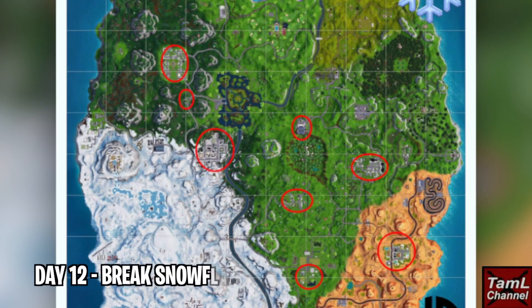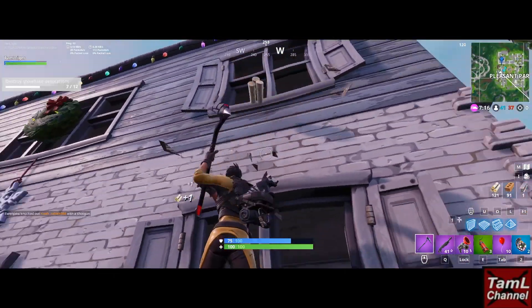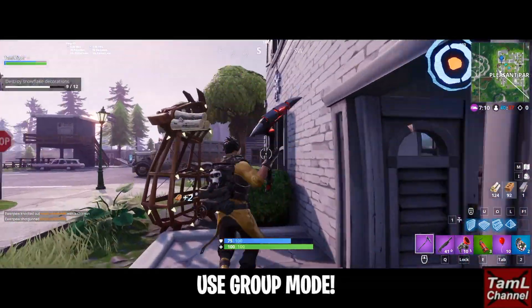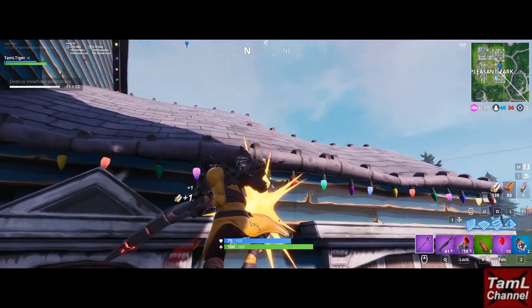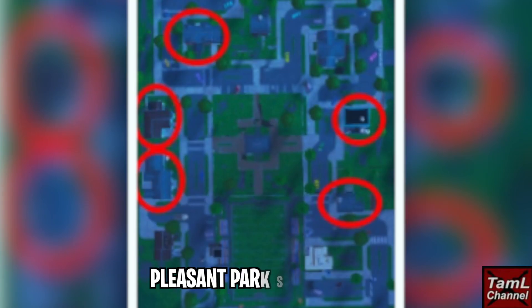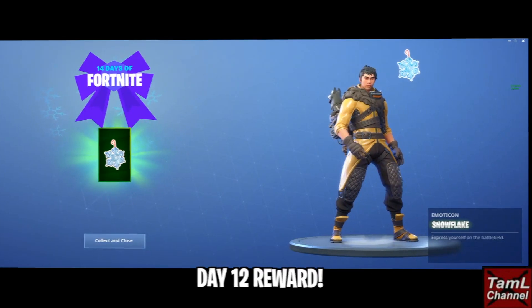Day 12 was to break snowflakes. Here's a map of the snowflake areas, but I found it was best in Pleasant Park. I used the group mode so I got left alone, and I basically completed them all in Pleasant Park. Here's a map showing where they are in Pleasant Park, which I found handy. The reward is this snowflake emote.